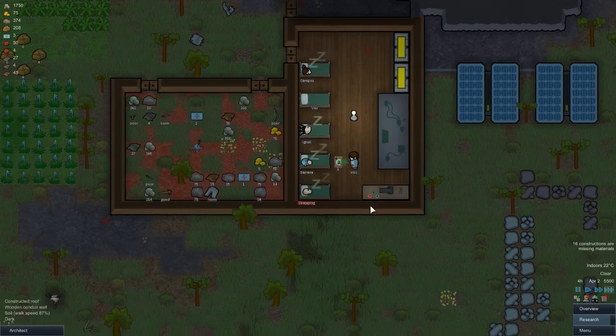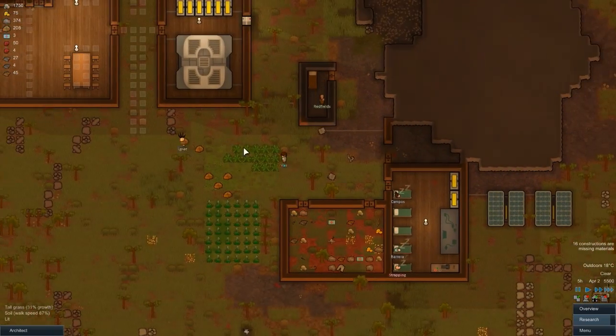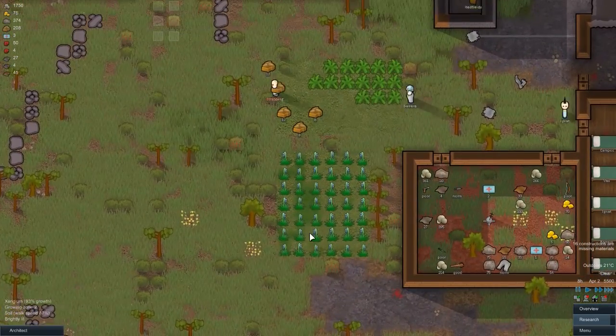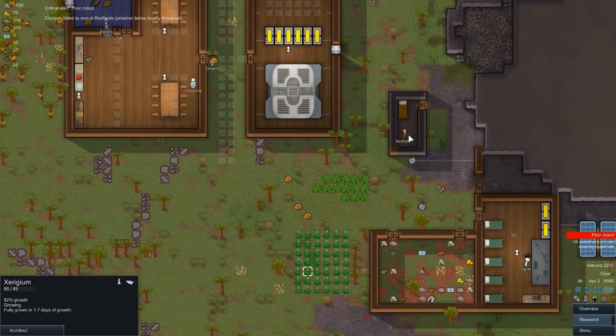It looks like Vas is up and running - they're an injured merc and I think they're just going to leave. We haven't arrested them, we just got them up and running and now they're just going to wander off. I don't mind that. We're trying to recruit Redfields.